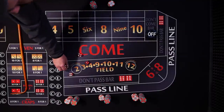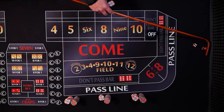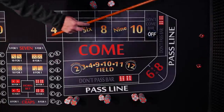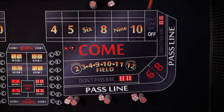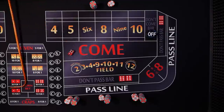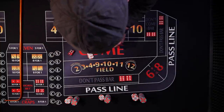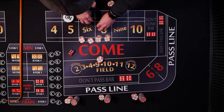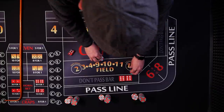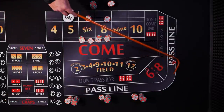New shooter. Seven on the come-out — doesn't bother us place bettors. Two craps, three craps. Point's going to be five. We're set up and ready to go — see some sixes and eights. Instead, we hit our point.